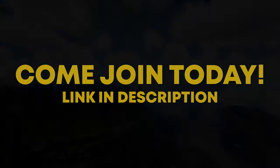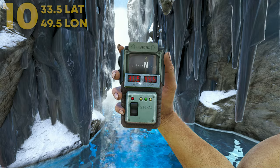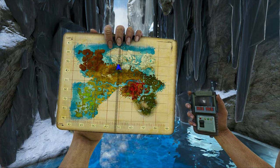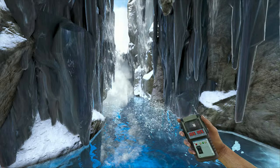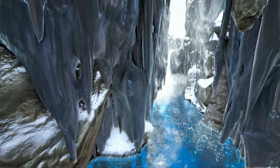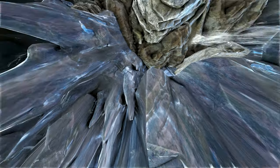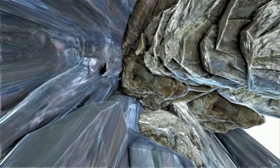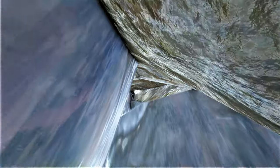Coming in at number 10, this can be found at 33.5 latitude and 49.5 longitude — here it is on the map. This can be found pretty centrally on Crystal Isles, inside this tiny cave. This cave actually offers more than one rat hole. This rat hole is a nice little spot for a solo player looking to stay pretty hidden.